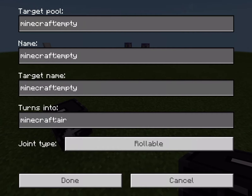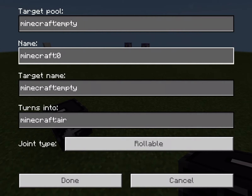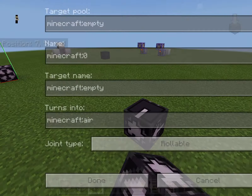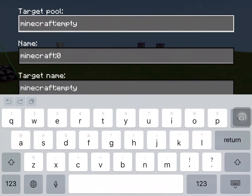Now for the jigsaw block — it's really interesting because I have no idea how to use it or what it's for. This is the first time I have to completely use the wiki. It has the exact same stats as the structure block.